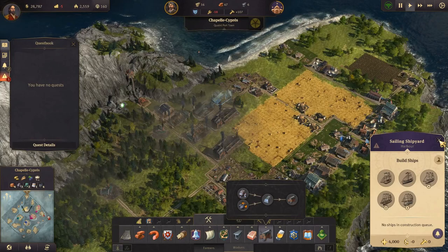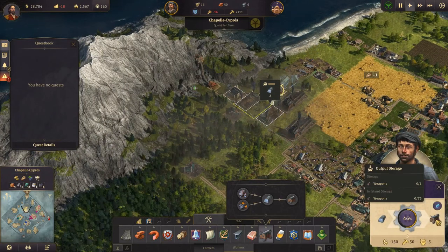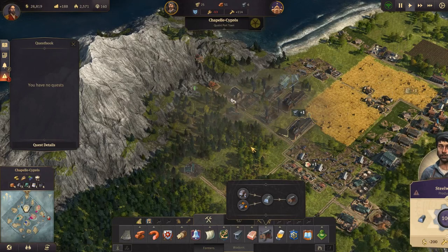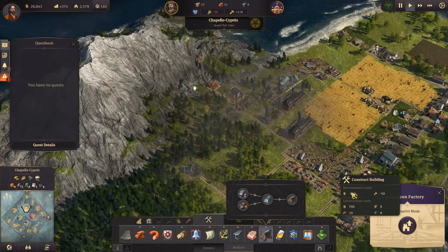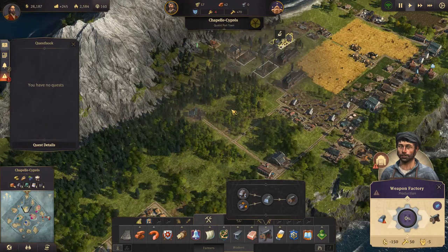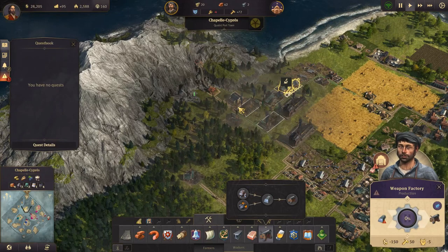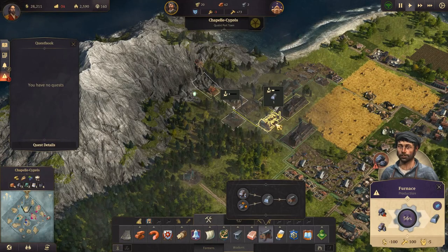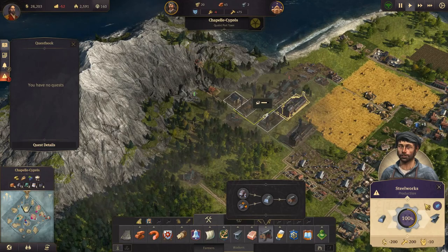I think we'll set timber production up out here - all of this area will probably be timber production because we want a lot of ships. We want a fleet, we want an armada! Then two more steel beams - this is actually producing now which is very good to see, and so are these two. So let's get the steel beams - yes, there they are. Let's get that out of blueprint mode - now we have two weapons factories as well. Outstanding!